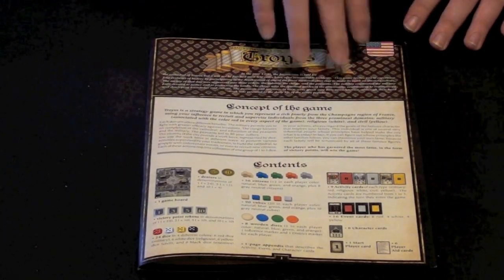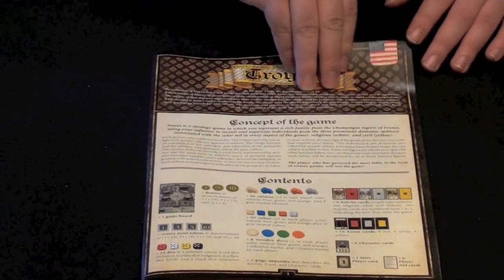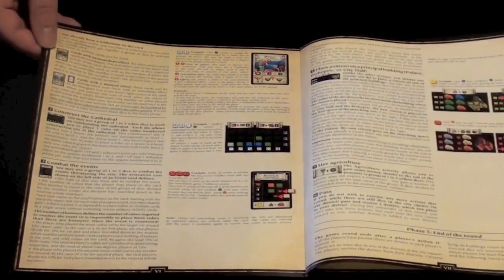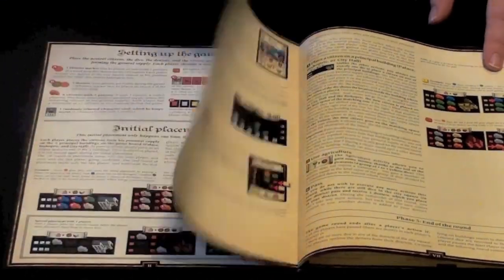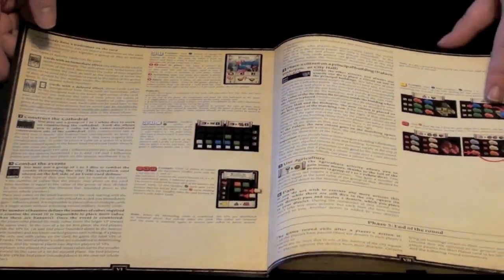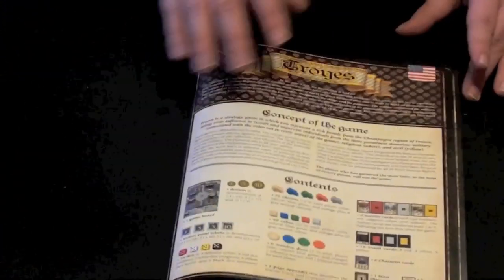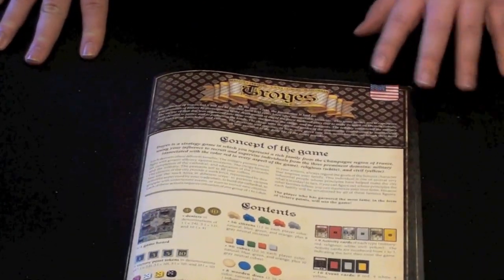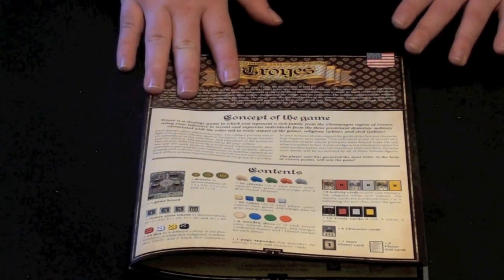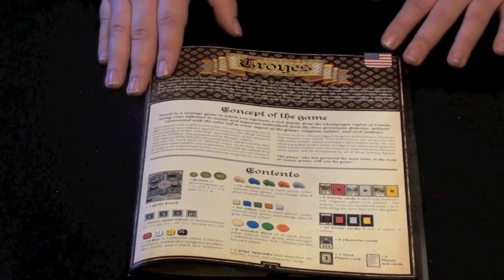Here we have the rulebook for Troyes, written in three languages: English, French, and German. It goes through pretty much every scenario you could possibly imagine, with full detailed descriptions, compendiums, and extra sheets explaining how all the cards in the game work. It covers all the phases, specific examples, and end of game. Reading through it, I was able to understand the game pretty well on my own. All in all, a well-written rulebook.